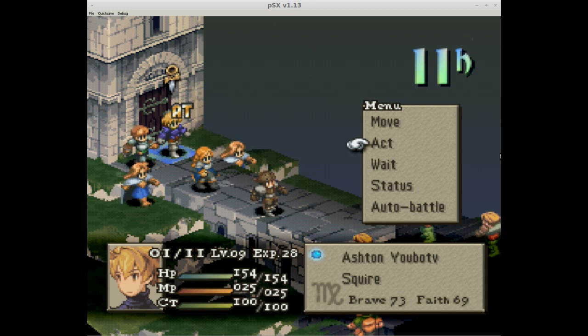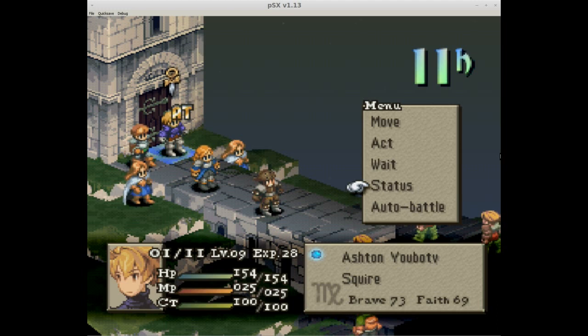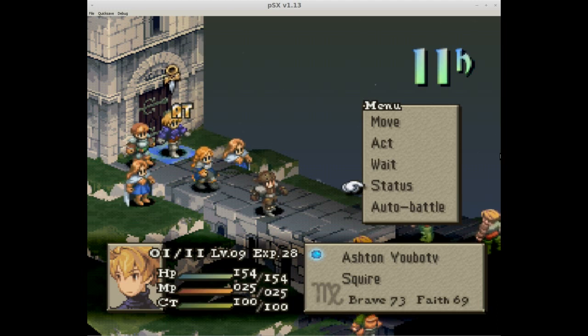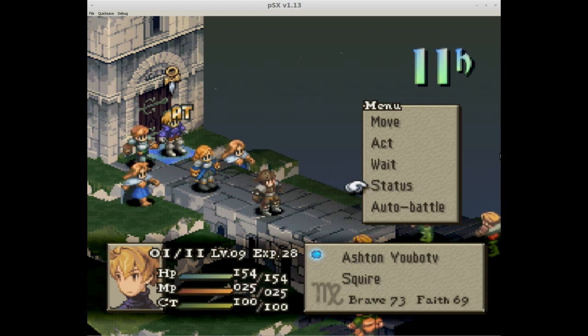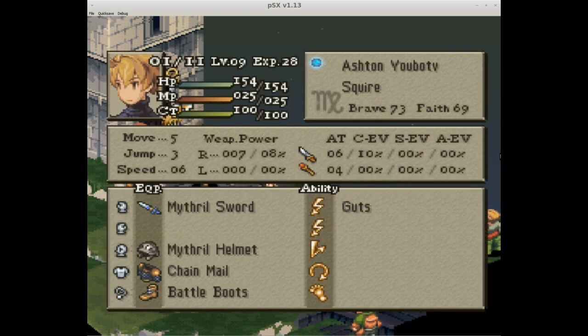Ashton Yobodi is a Virgo — you can tell by the sign next to where the screen says Squire. He is the only person you can control in this battle. It's technically possible to lose this battle, but you'd have to get really unlucky — I can't see losing it unless you try. Here are your moves for your basic dude: move, act, wait, status, auto battle. I recommend against auto battle — if you just want to let the game play for you and see the story, that's not really the draw of a turn-based strategy game. We're going to shy away from auto battle for the most part.